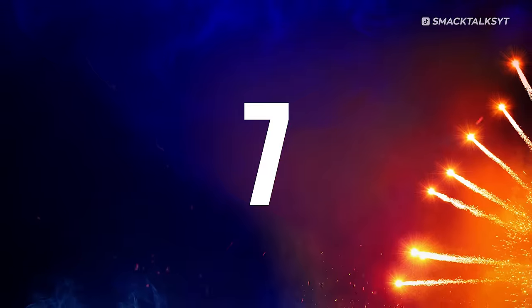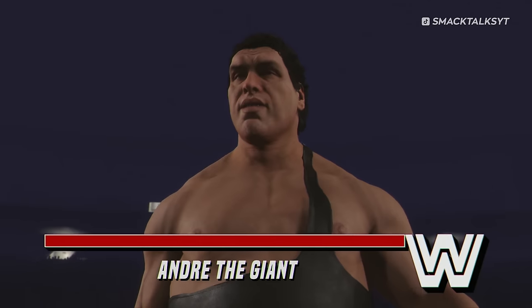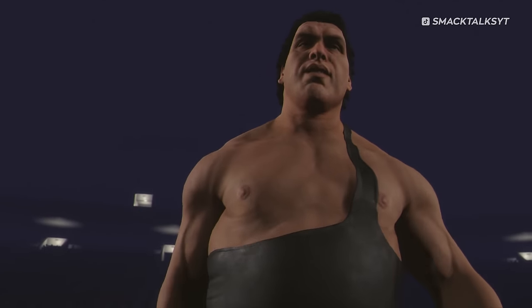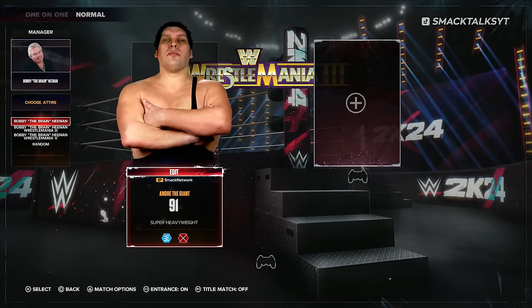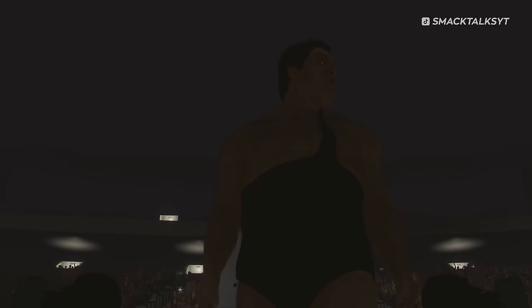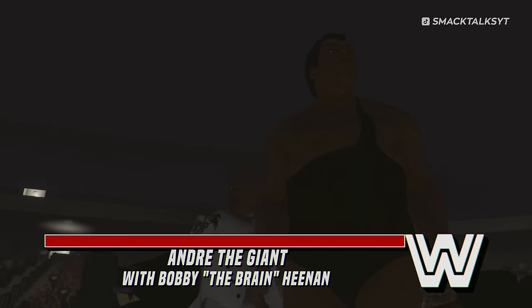Number 7: A Secret Entrance. Staying with special Showcase entrances, let's talk Andre the Giant. Should you use Andre in exhibition, he'll come out with his regular entrance where he walks down to ringside. However, should you assign Bobby the Brain Heenan as Andre's manager, this will trigger a secret manager entrance from WrestleMania 3, where rather than walk down to ringside, Andre is driven down on one of the special ring cards used throughout the event.